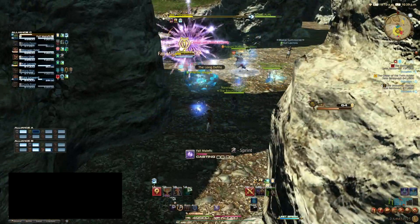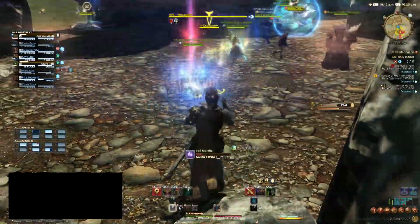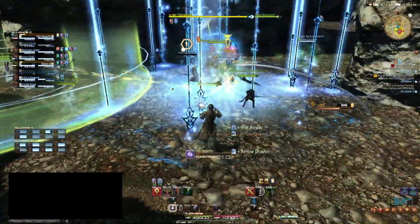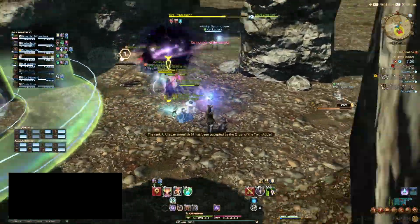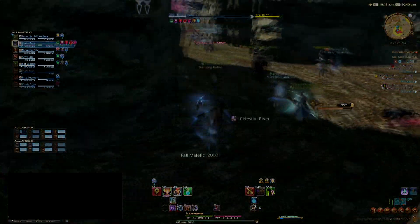Astrologian also has the useful Macrocosmos ability, which allows you to heal nearby party members whilst reducing damage. This ability is perfect to use when you anticipate a lot of incoming damage, such as when a Dark Knight jumps over and starts drawing everyone in — no doubt with a Dragoon floating above, ready to Limit Break.